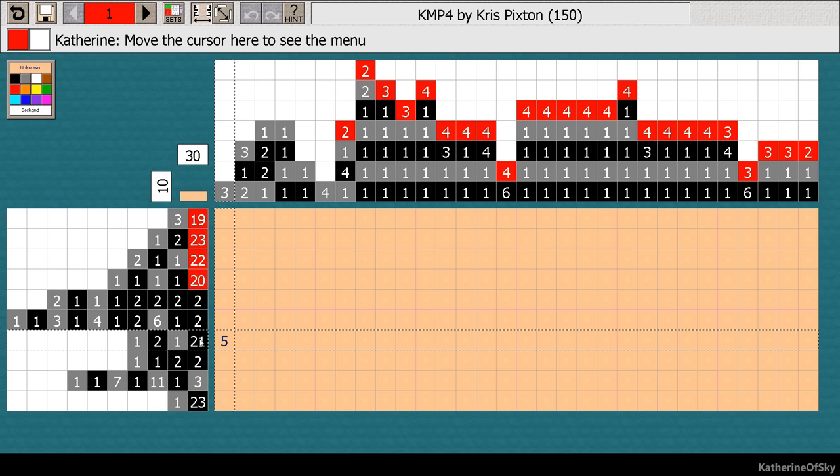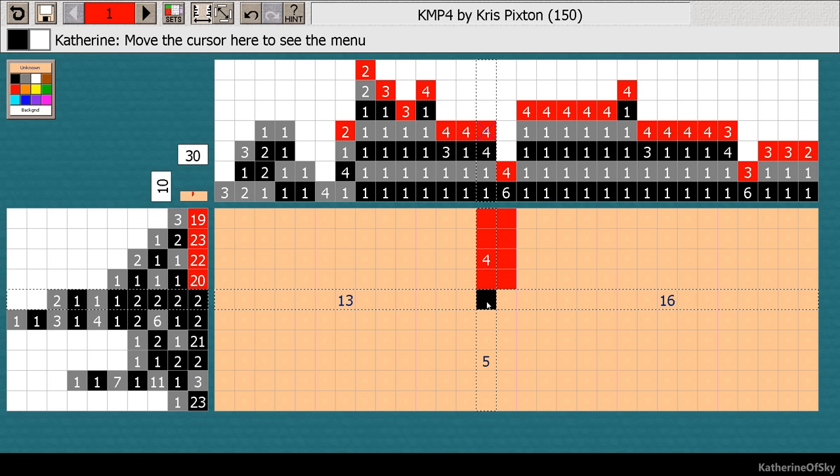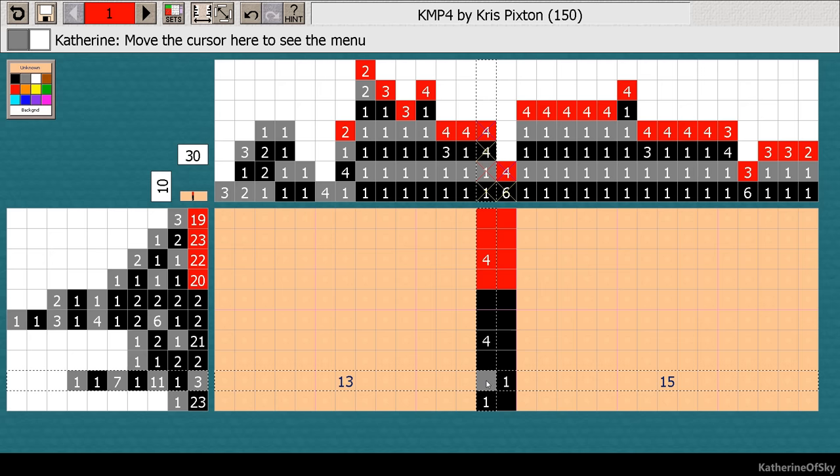We're working on a grid that is 30 wide and 10 high. What I like to do is just go through and see which have zero or one. There's a zero right there, so we can just fill them in without guessing, and that'll give us a really good start on what we're gonna do next. Two, two, two, two, two, two, one, one, one, one, three. So four of these, and then one of these, and then six of those, and one of these.